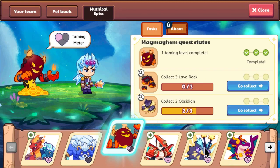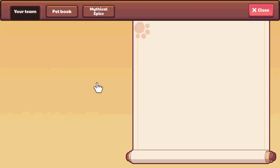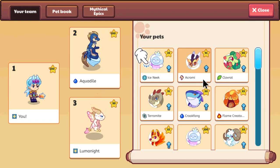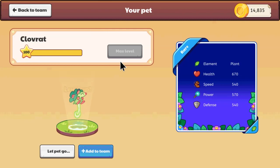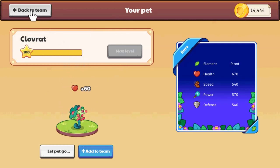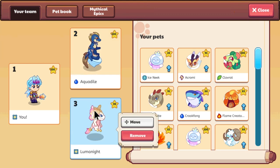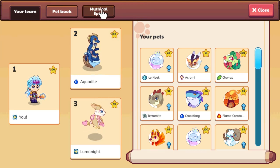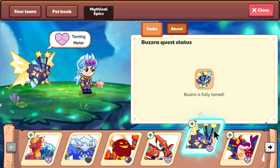I'll do this person first. Level up to level 100 — he's only level 90 — bam, done! That was literally one second. The one thing I don't know is: can you do that with mythical epics? Not so sure, but I'm gonna attempt this.